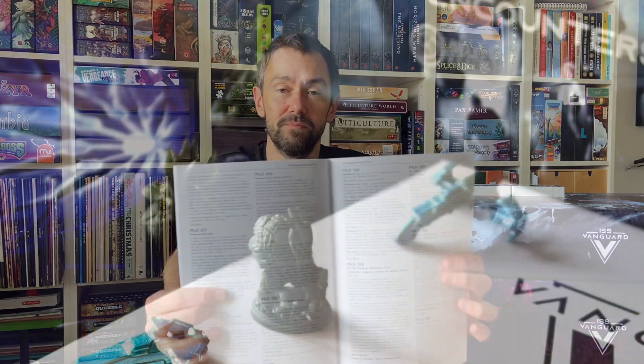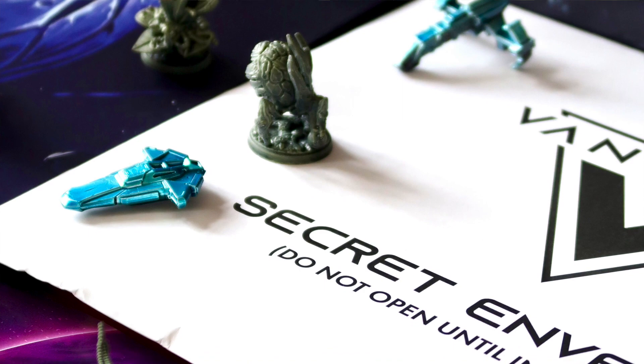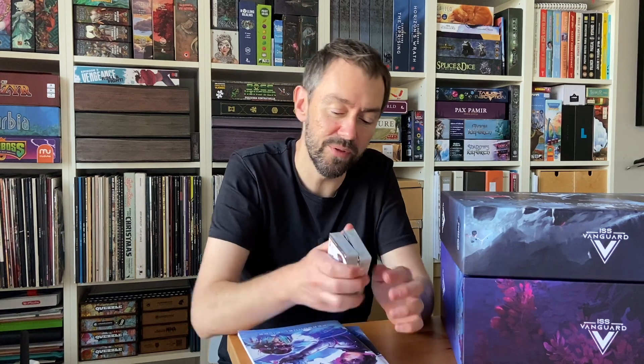My opinion may change as I play more of this game. I hope the campaign scenarios will be just as interesting as the first ones. You can visit me on Instagram or Facebook to read my future opinions about the scenarios. But for now I'd like to show you the Personal Files expansion — a small expansion that includes a logbook with entries and cards. You get cards for every crew member of ISS Vanguard, with additional stories and goals for every character. If you achieve a personal goal, you replace the standard card with a more powerful veteran version.